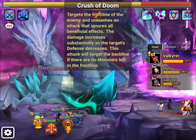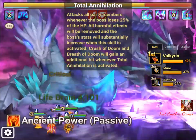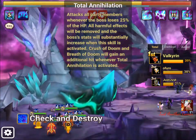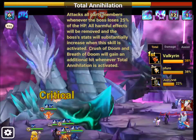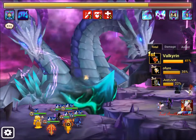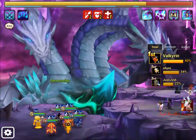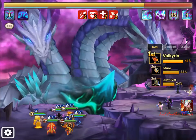This skill is called Total Annihilation. He actually removes all harmful effects and then just attacks you. I don't really understand much about all his skills, but I can tell you what works and what doesn't.